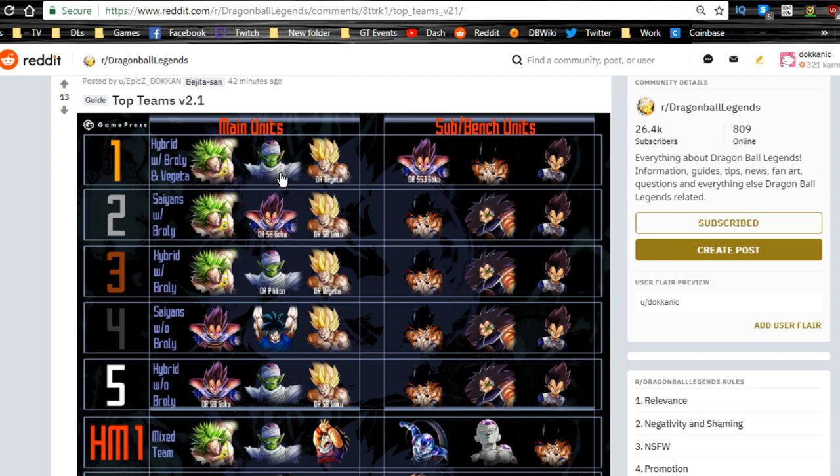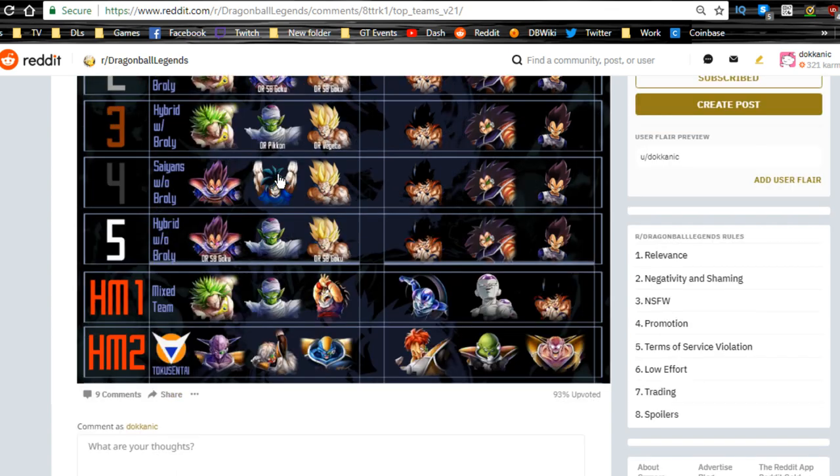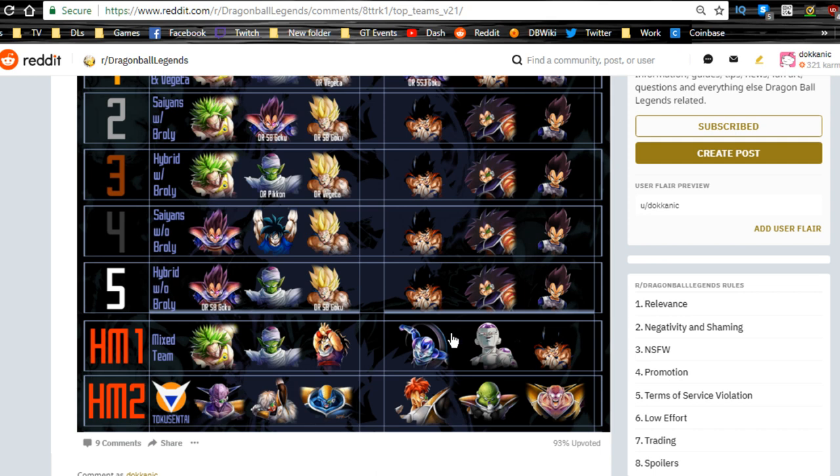I really like Frost — I think Frost is a phenomenal unit. I have the Agility Frost. I was going to get my Raditz up to level 1000 but decided to go with Frost instead. Frost has a special skill where when you're within one range of your opponent, he poisons and stuns them. It's really good when you're trying to get a Rising Rush off.